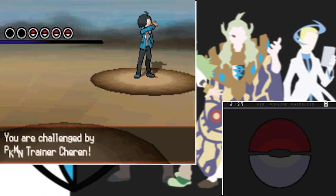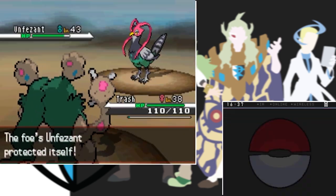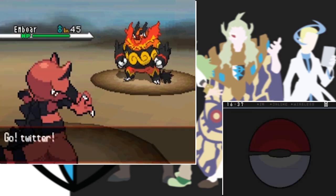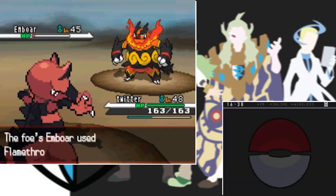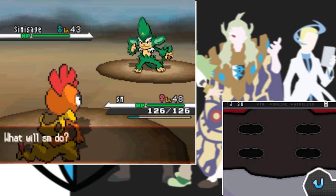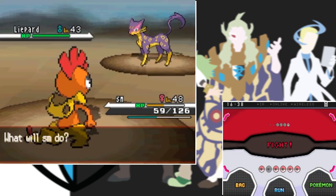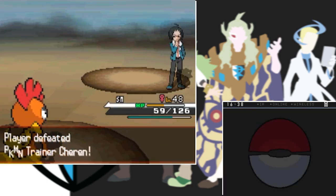Another rival fight with Sharon - one of the easiest fights ever. My Garbodor takes down his Unfezant with Acid Spray and two Sludge Bombs. His Emboar comes out and kills my Garbodor with a single Flamethrower, so I switch into Twitter to almost take it out with a single Dig, then one more Crunch finishes the Emboar. Broccoli Ape comes out and a High Jump Kick followed by Brick Break takes it down. Last is his cat which I Brick Break in the face to win our final rival battle.